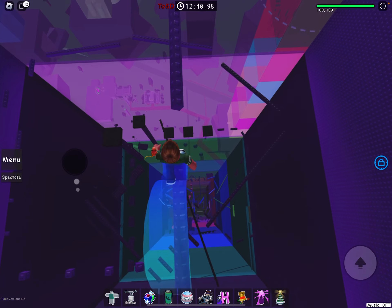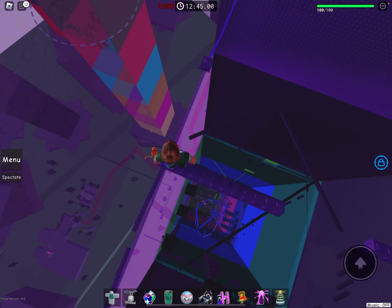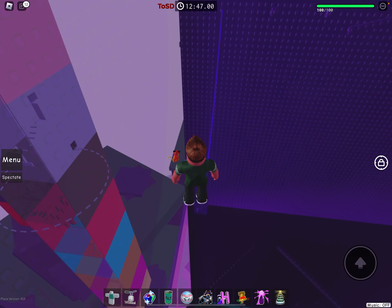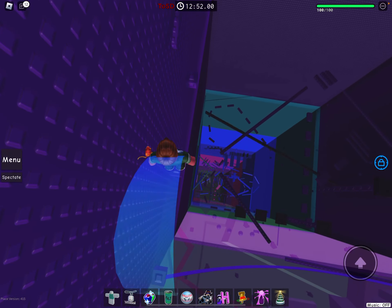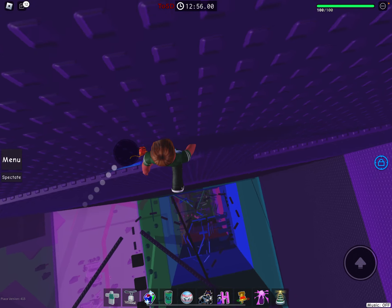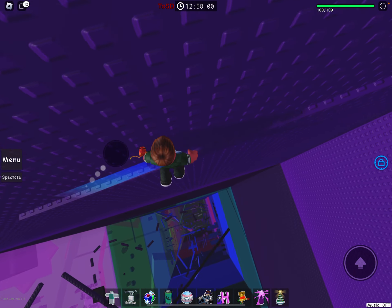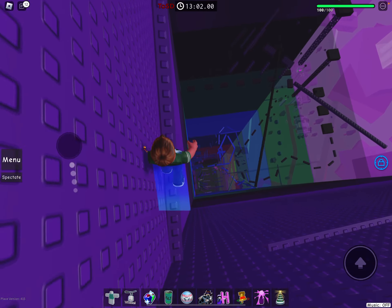Jump on some more, then go across another tightrope and stop to here. Then jump to here and go across this hard stud beam. Then walk across it again, then walk across it again, then jump to here and go across the middle.